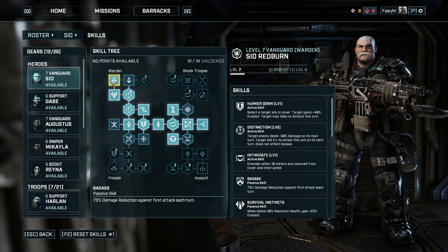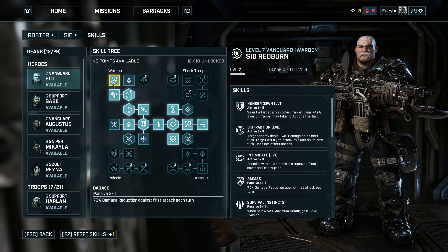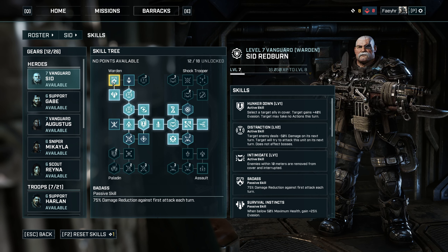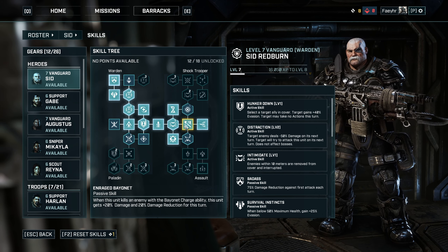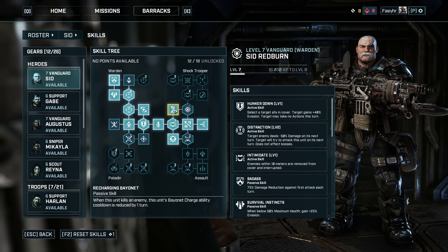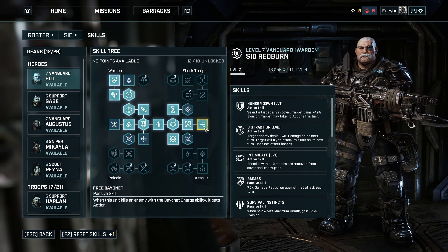After you unlock Regeneration level 2, learn Leech which is just above Hunker Down level 1. Then we need to learn Distraction level 1 and 2. This skill at level 2 will make the target enemy deal 50% less damage and try to attack Sid on its next turn. The next skill to learn is either Survival Instincts or Self-Revive. I went with Survival Instincts for the additional evasion when Sid is low on health. In my first playthrough, Sid rarely goes down, but if you're having trouble with the final boss, then you can go with Self-Revive.